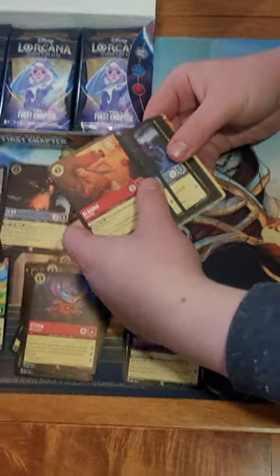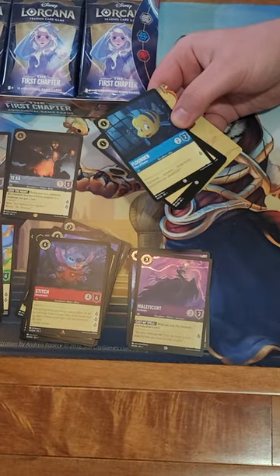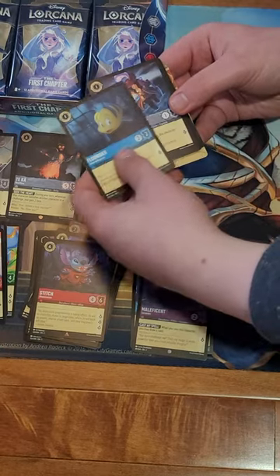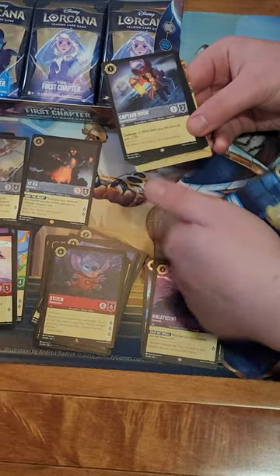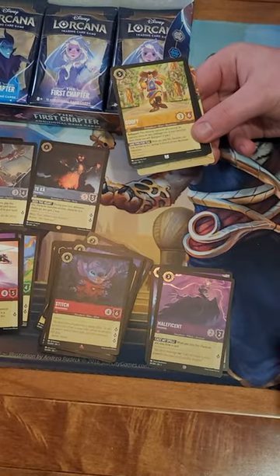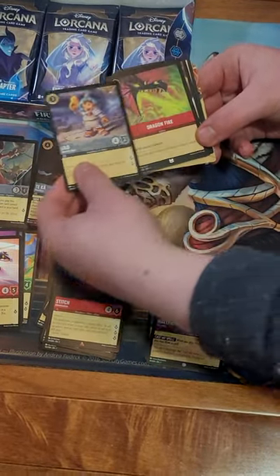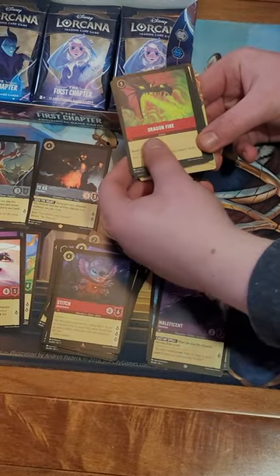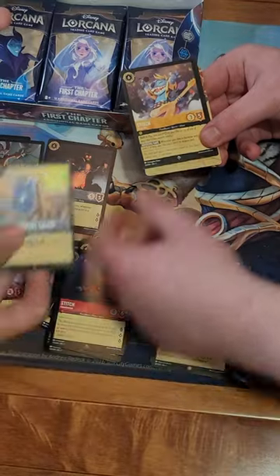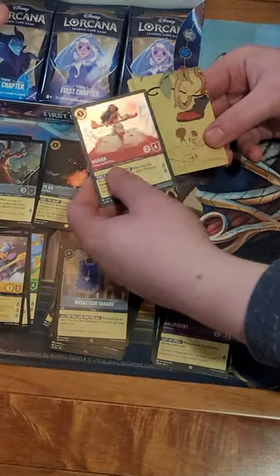Both packs have Aladdin on top - dueling packs! Flounder, oh a good Captain Hook. Goofy - I love the Three Musketeer art. Lilo, Dragonfire - that's cool. Musketeer Tabard - we already had that one. And we got Stitch Rockstar - that's a secret rare, that's a good card!